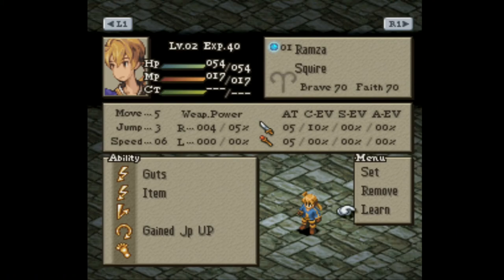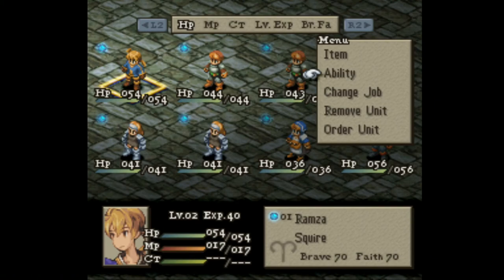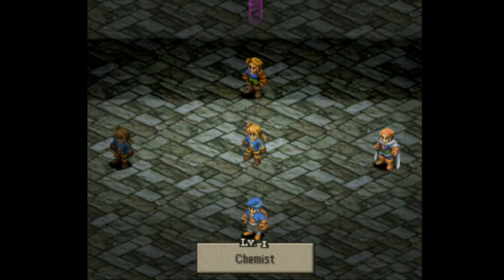I don't know what I want to do. If I'm going to do it, I need to do it now, because in the next battle I have Algus and Delita to help me. It's a relatively easy battle, so I could be a chemist without a great amount of danger to myself. I think I'm going to do it.